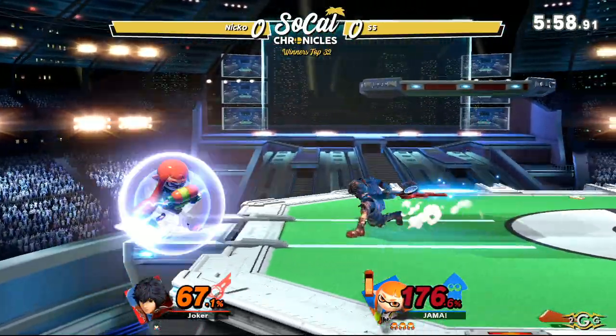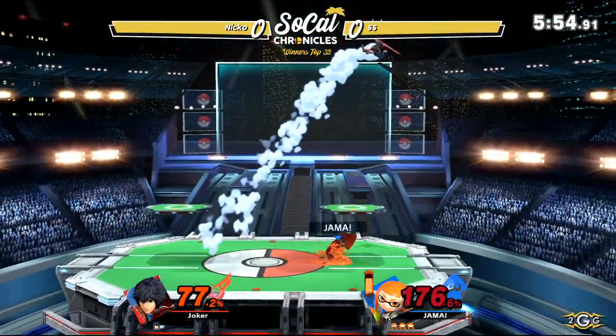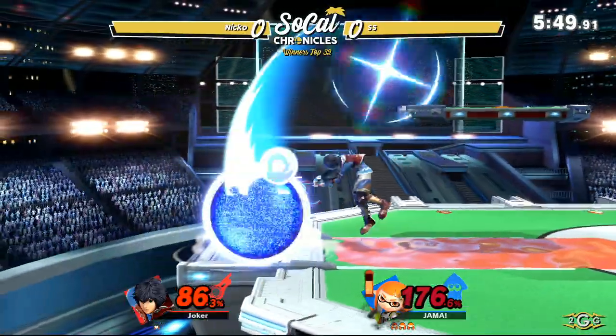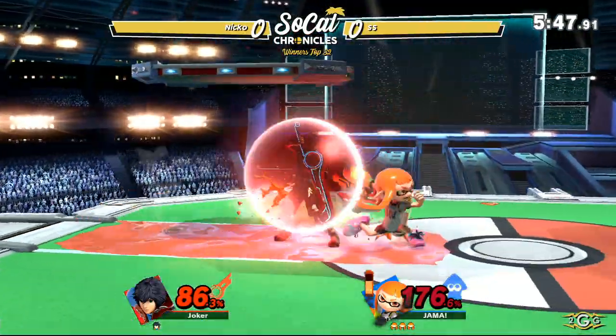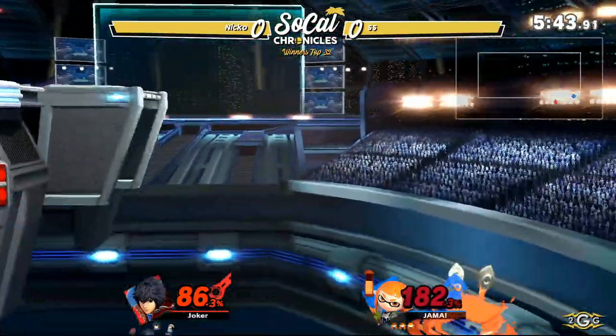One thing they did to the Monado arts is they allowed the gauge to be visible by everyone. And for the Shield art, as the meter depletes — whenever you get hit — it actually depletes the meter faster, almost like you're using your meter.